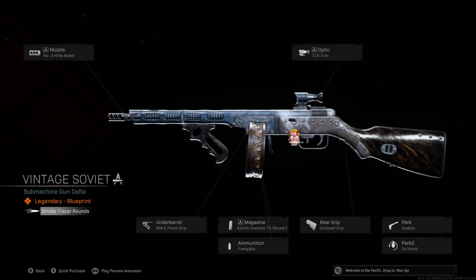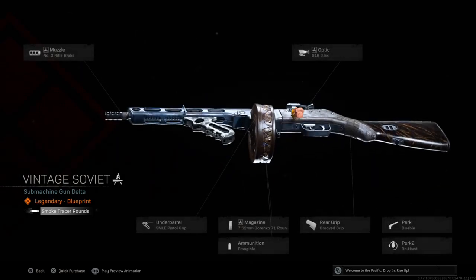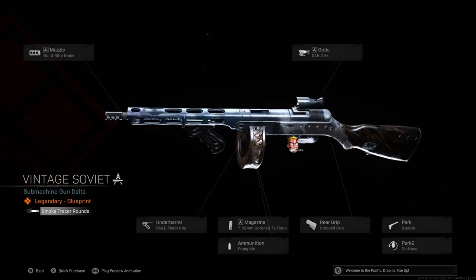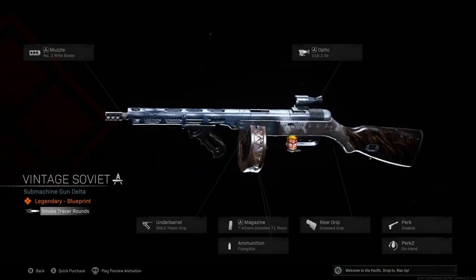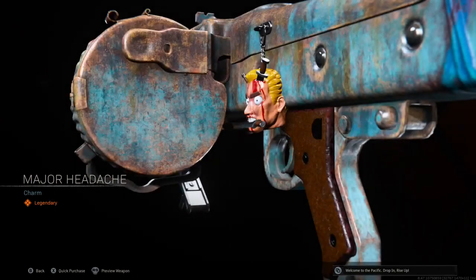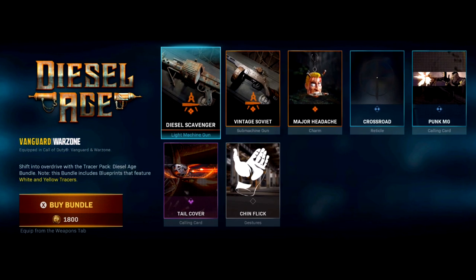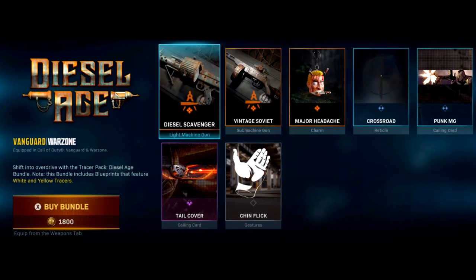Also included is the Vintage Soviet for the PPSH with the rifle muzzle, 2x optic, pistol grip underbarrel, 71 round drum, frangible ammo, grooved grip, disable perk, and on hand perk 2 — again with those tracers. The Major Headache is the weapon charm, which is quite a cool one, along with the Punk MG calling card, the Tool Cover calling card, and the Chin Flick gesture.